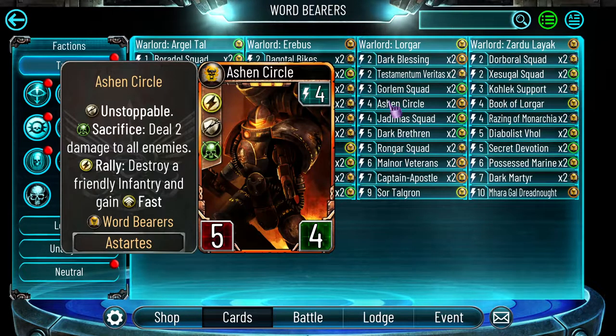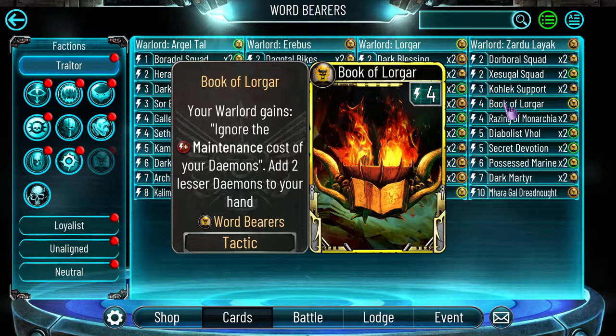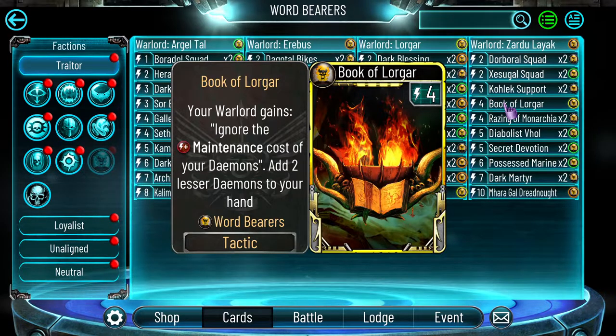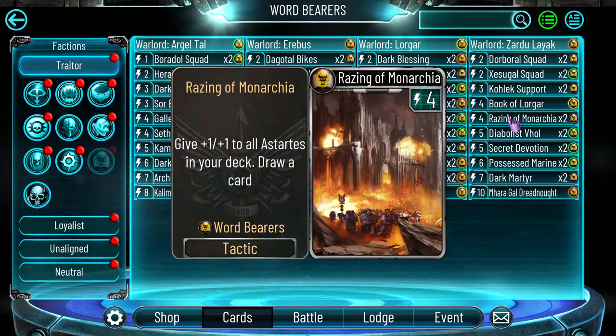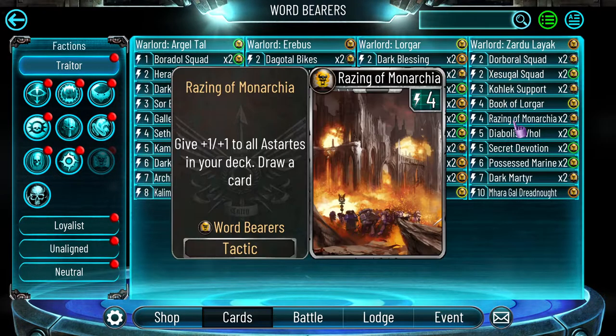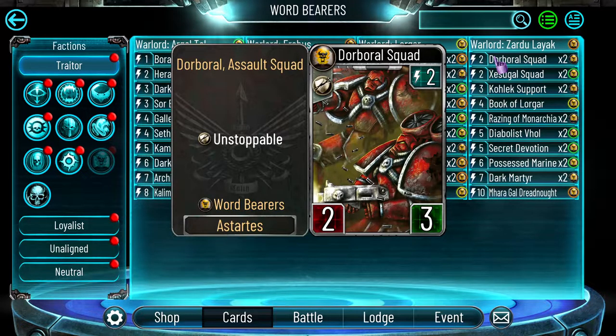Cards to avoid: Book of Lorga — why would you need it? You don't have demons in the deck, and yeah it gives you two demons to use, but it's not even that great on ladder. In the event it's a waste of four energy you could spend on a troop or a boost. Imagine dropping Raising of Monarchia instead — that buffs all your future troops in the deck rather than giving two troops that may or may not be good. I also try to skip the small Cultist-type cards because you drop them, RAM kills them, Sisters of Silence can easily clean them — they don't bring anything to the table.